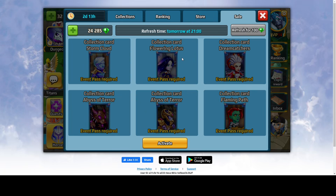Also you have sell options, but you need to have the event pass to access that. Each card costs, I think, 50 diamonds to get if you are missing four collections.